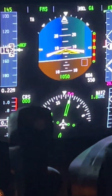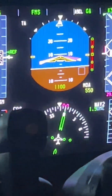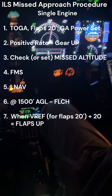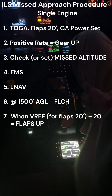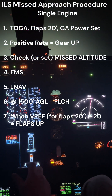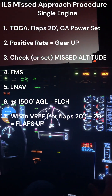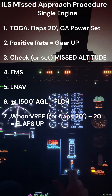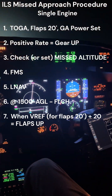We do nothing until 1,500 feet above the ground, so says the radar altimeter. So it's TOGA, then flaps 20, positive rate, gear up. Missed approach altitude should already have been set. Put them back into FMS or blue needle, and then LNAV.